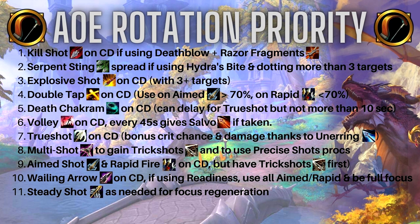Double Tap at number four — use on cooldown. Per Careful Aim, use it on Aimed Shot above 70% and Rapid Fire any other time. Use Death Chakram on cooldown; as with single target, you can delay up to 10 seconds for Trueshot. Use Volley on cooldown — it does a hefty amount of damage, and if you're running Salvo it gives you those two Explosive Shot DoTs for free every 45 seconds via Multi-Shot or Volley. Then at number seven, Trueshot on cooldown — Unerring Vision still gives you bonus crit chance and crit damage.